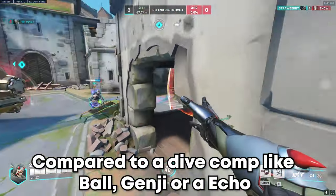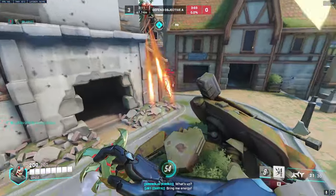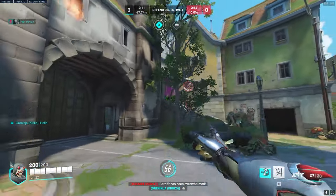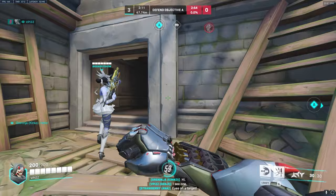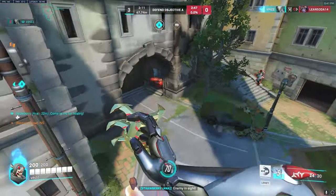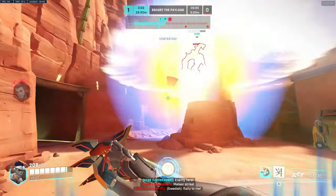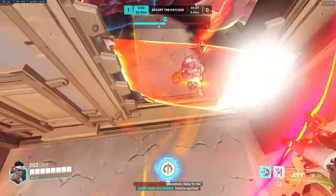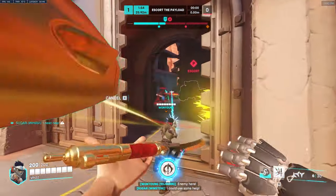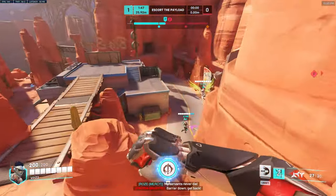Adding on to that — say the space you want to take the off-angle on is being contested by a pocketed Ash. When taking or contesting high ground or space, you need to take space with a plan. You need to make sure you have the resources to take that space and not just sprint in expecting something to happen, because then you're just going to end up dying, which is also just bad positioning. To take space with a plan, make sure you have an ultimate — you might as well ult the pocketed player or the healer. Ask a support, or if you have a Winston, have him dive the high ground with you. Make sure you have resources and intention when trying to take space and win the fight.